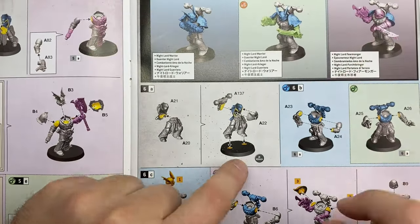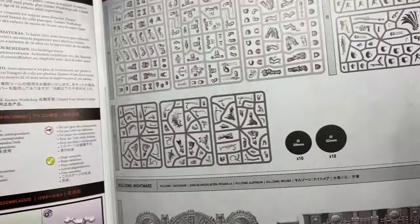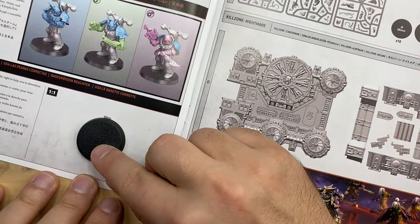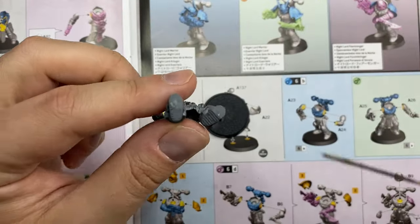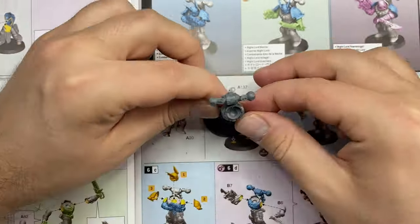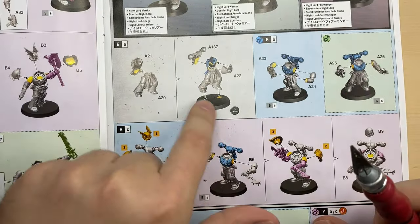Now they tell us we need to put him on the base — a 32mm base. I have one here and you can make sure it is the correct size by going to the first page and applying it to the pattern. This is 32mm. Note that 28mm is used for mandrakes, so don't mix them up. I'm gonna glue the guy to the base. This is how it looks on the base — very, very nice.